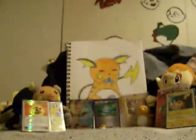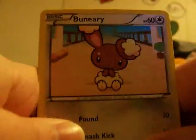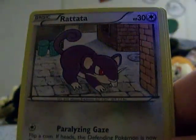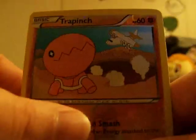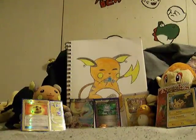On to another Keldeo pack. Here we go with Buneary, Psyduck, Vullaby, Spinda, Rattata, Crogunk, Raticate, Mienshao, another Reverse Trapinch, Lilligant — pretty awesome. No holos yet, I don't think. Nope. That's how I roll with Boundaries Crossed, apparently — it doesn't like to give me holos.